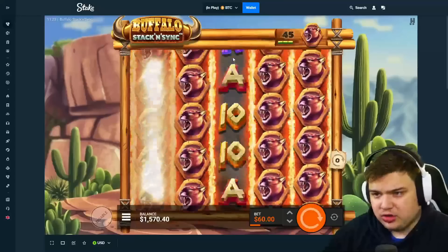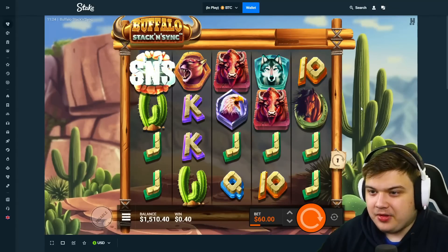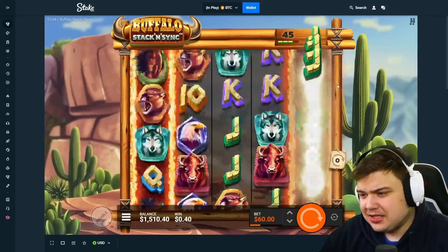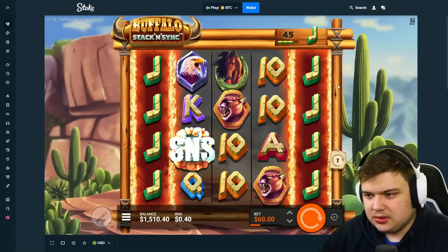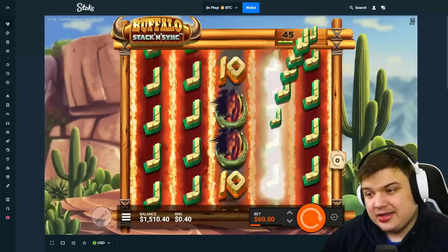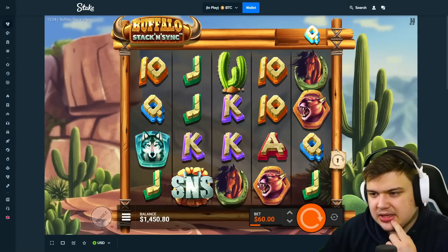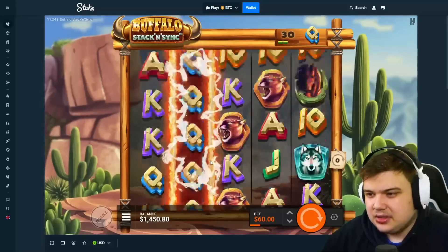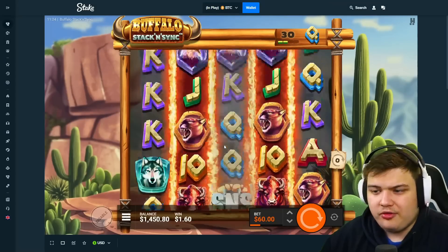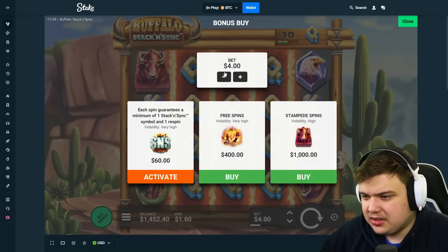This is the first time playing this game — I've never really played it before. I thought we'd do a few big spins and some buys, check it out. We got the Jack symbol, not sure if that's good or bad, if it's easy to hit on this. We missed again — you know what, one more spin for $60 and then we'll just do some buys. These big spins seem to not hit, so screw it, we're just going to do some buys.